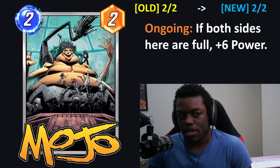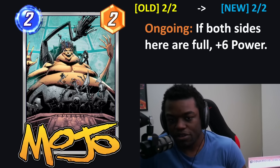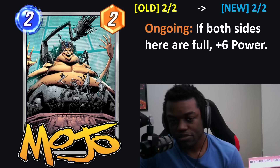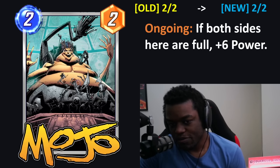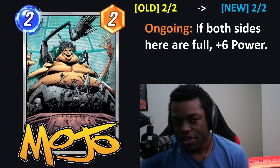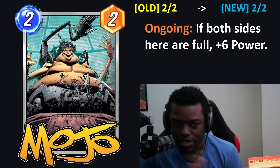It's mostly a buff, but not in a lot of circumstances where it matters. People are playing Junk anyway, so this is something you could take advantage of. You play Mojo in Space Stone on two, play Debris on three, and you pretty much win that lane since it's going to be really hard to play something for three power that can contest a Mojo. Small buff to Mojo — thinking about it with Annihilus coming out and some of the other interesting Junk synergy cards.